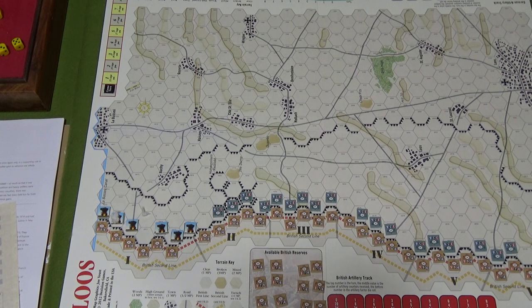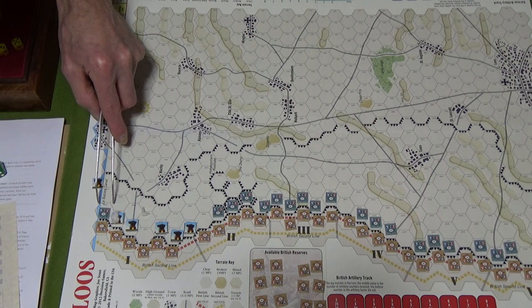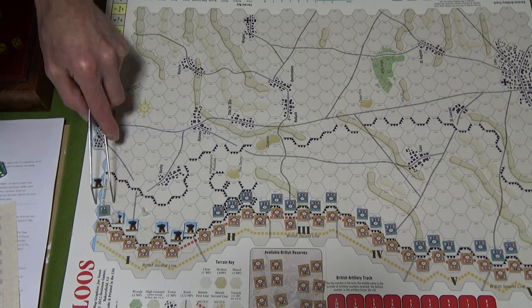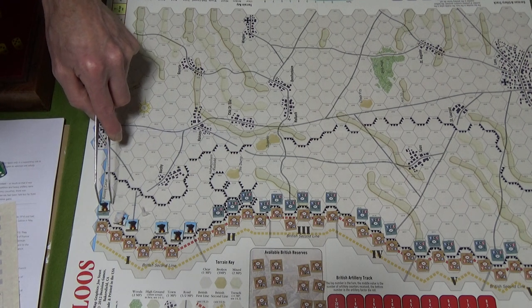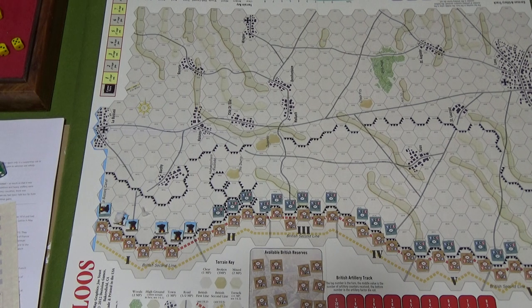Retreat is not allowed after a bombardment, so they have to take a step loss. I'm assuming that's what I'll do. I'm not used to using my fingers — I've got to go get my forceps. I think I'm doing this right, and once I get a couple of turns in, things will go pretty well. So that's the 22nd Reserve Regiment — they get flipped over. I'll put the artillery marker sideways just to indicate the hex has been breached. As far as I know, I did it right. Please let me know if I didn't.